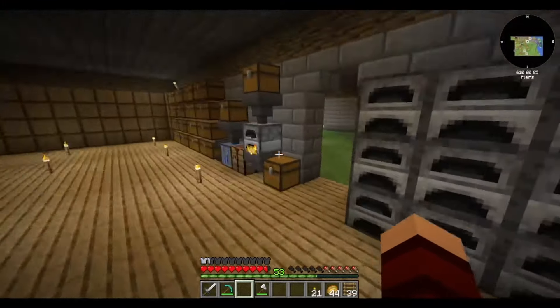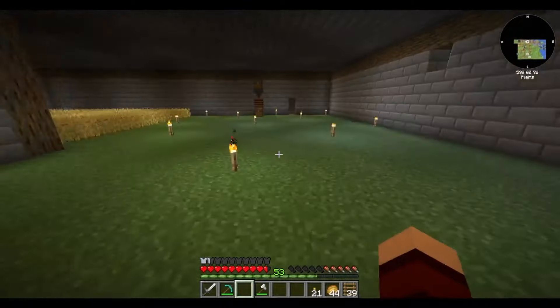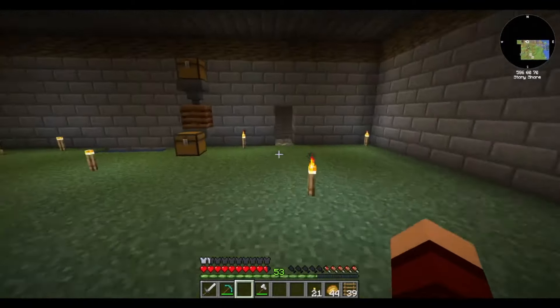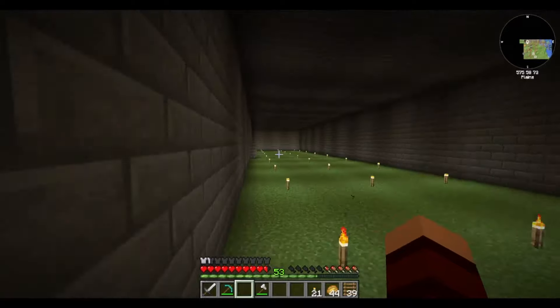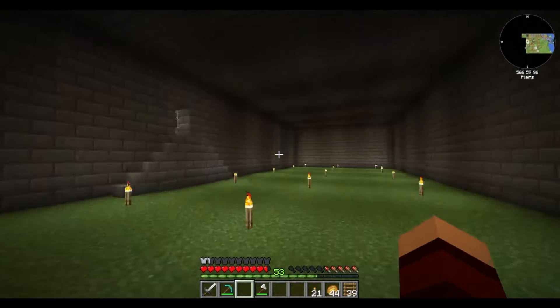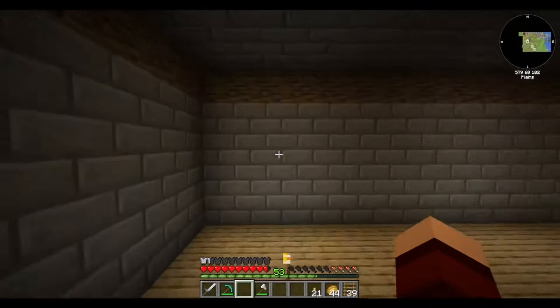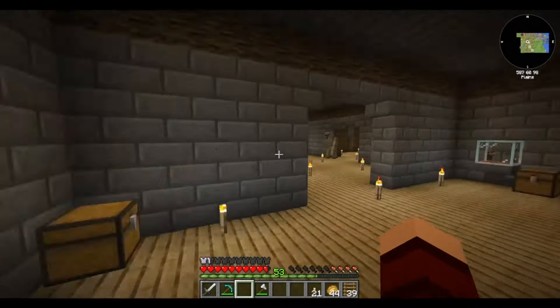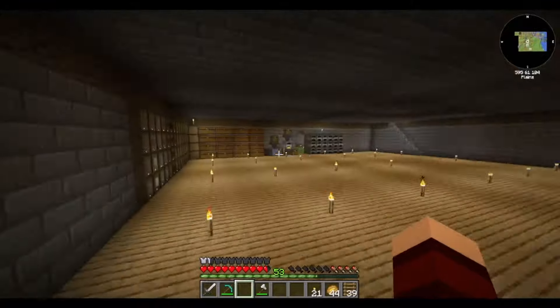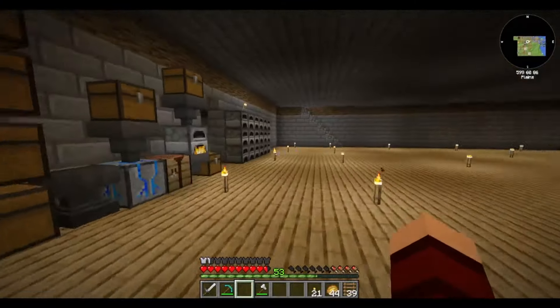Back here, not a whole lot different. This room actually existed in the last video, I just hadn't showed you guys yet, but I basically just made a tall room so that if I want to plant trees and stuff down here I could. I redid the walls, put some entryways in, put in some drawers to organize some of our stuff.